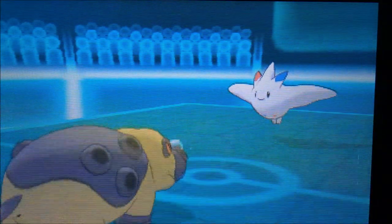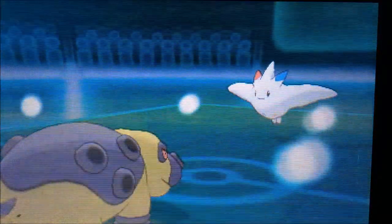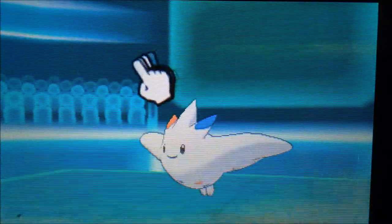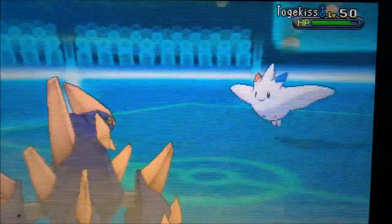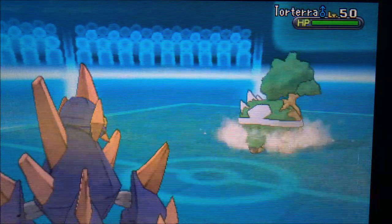I switch into Gigalith because I know a Rock Slide from Gigalith on an uninvested Togekiss could take it out with the 33% boost from Sandstorm. We get a Double Team, which is scary because Rock Slide has shaky accuracy. The Aura Sphere comes in — Gigalith eats it up — and Rock Slide actually hits and destroys Togekiss. Gigalith, you hit hard!